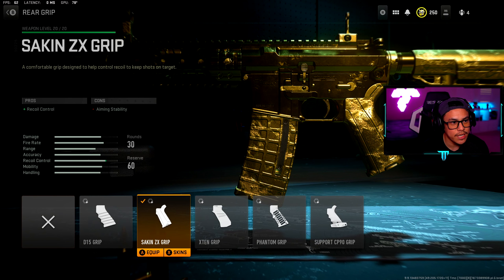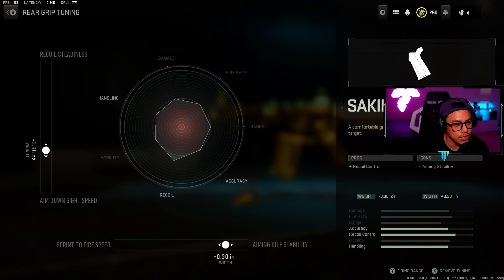For the rear grip, we have the Sock-in ZX grip. This helps balance out the weapon a little bit for recoil control, with one con in aiming stability. For the tuning we went with negative 0.35 ounces toward aim down sight speed.